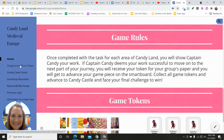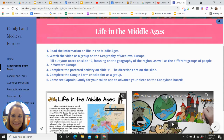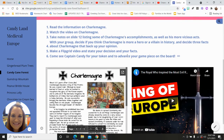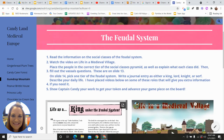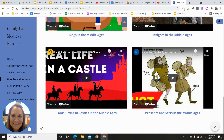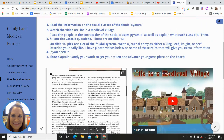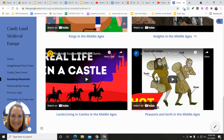Here are the areas: you've got Gingerbread, Plum Trees — if you click on it, it will take you to the information. You complete the things that are posted, then come show me. Then Candy Cane Forest — you do those things, show me, and move on. Gumdrop Mountain — complete these things, show me, and you get to move on. This one looks longer than it really is; you have to read the information, watch a video, and then do a journal entry. If you want more information about a specific role in the feudal system — kings, knights, lords, peasants, or serfs — you'll watch those videos to give you more information for your journal.